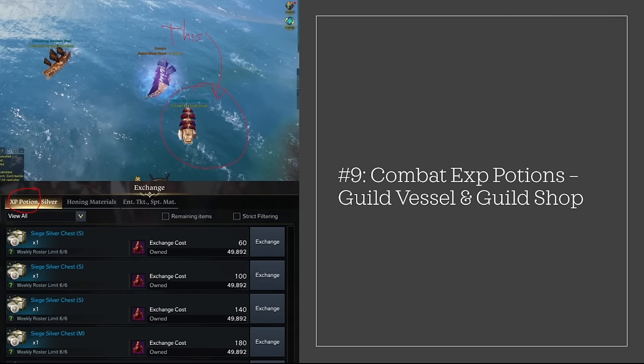Number nine: get extra combat EXP potions with all the bloodstones you have saved up from the guild shop. The guild vessel at city ports also gives combat EXP, so get those too. If you are loaded with Gina's coins, buy the tradable honing materials from the ship as well. This should be done weekly. Wine Blue mentions that solo mode exchange also has XP potions, but I'm not sure if that's real — but you will be going to the solo mode exchange shop from number eight on the list, so just check to be sure to buy it if it's there.